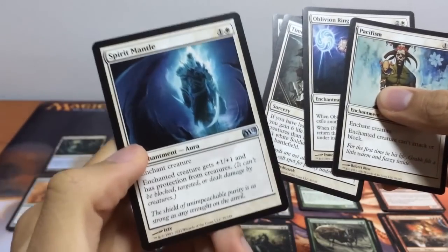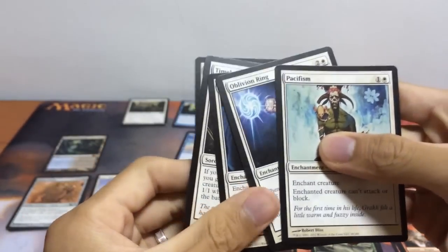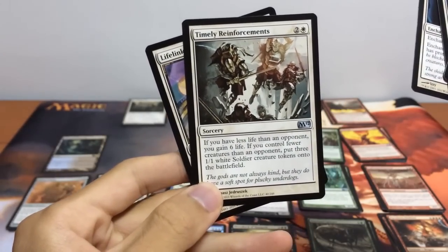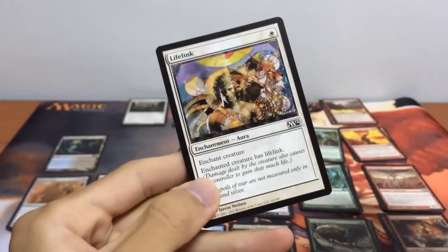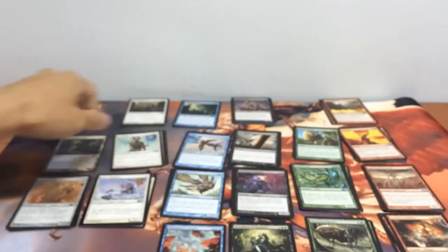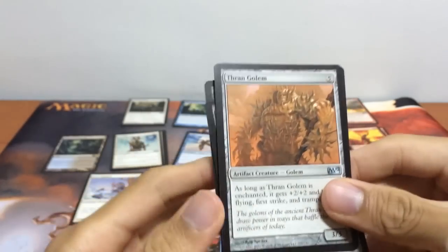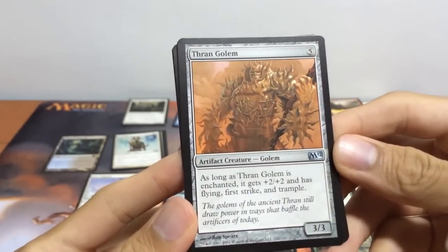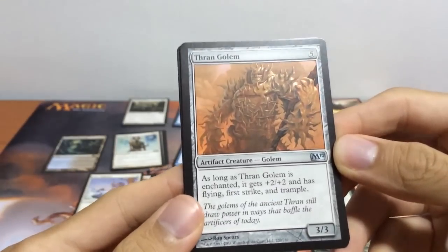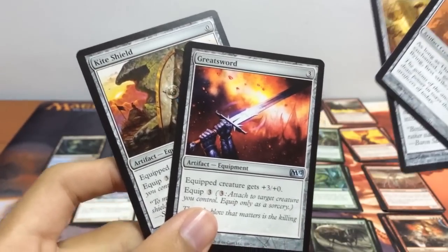We have our Spirit Mantle — +1/+1 and has protection from creatures. Our Timely Reinforcements. And our Lifelink. For colorless, we have our Tran Golem. As long as it is enchanted, it has +2/+2, flying, first strike, and trample. We also have Elixir, Greatsword, and the Kite Shield.